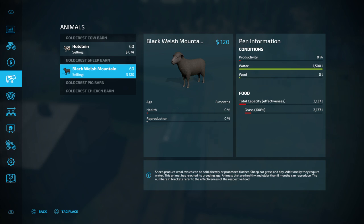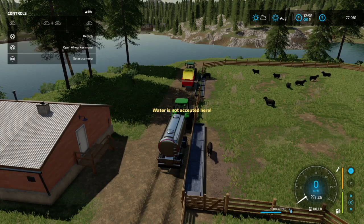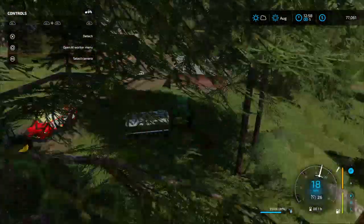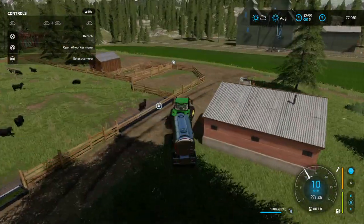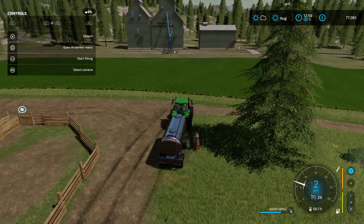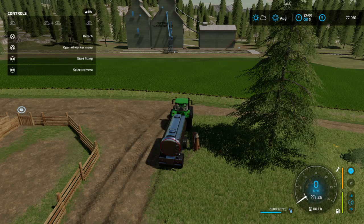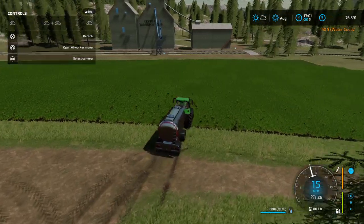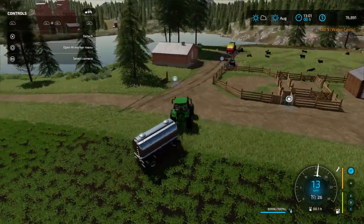So basically right now you have grass and water. Let's say you're right here and you want to fill up with water but you don't have any in your tanker. You can come over here — there's a water spigot, see where it says 'start filling.' Keep an eye on your money because you're going to pay for this one. So you're paying for that water. You paid $150 to fill up your water tanker. Usually what I do is just leave my tanker here with the trailer attached.